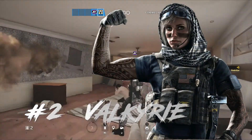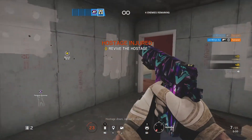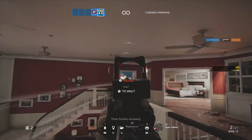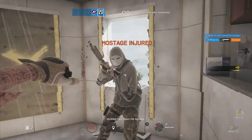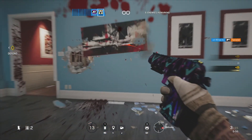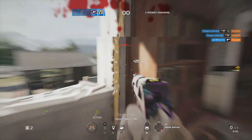At the number 2 spot we have Valkyrie. Valkyrie is a 2 armor, 2 speed operator. Her primary weapons are the MPX submachine gun and the SPAS-12 shotgun. Her secondary is the D50 handgun, better known as the Desert Eagle. Her secondary gadgets are a choice of a deployable shield or a nitro cell, and her unique gadget is the Black Eye camera. The SPAS-12 is arguably the best shotgun in the game — semi-automatic, with very good range and damage, known to take out multiple enemies in a single shot. Her MPX does very low damage but has almost no recoil. The Desert Eagle packs a punch but has the highest recoil in the game — you can take out almost any enemy with just two shots.